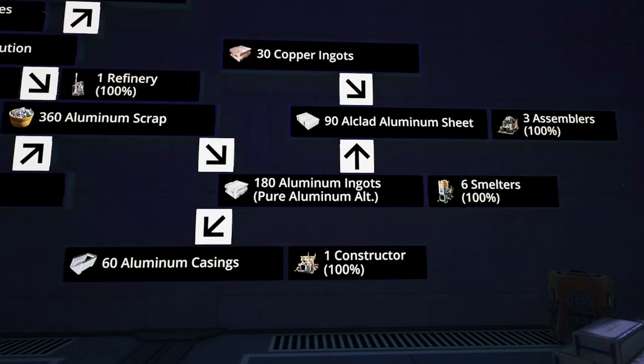We take the 360 aluminum scrap and send it into six smelters set to use the pure aluminum ingot alternate recipe, producing 180 aluminum ingots. Using a manifold line, these go into one constructor and three assemblers. The constructor produces aluminum casings — using 90 ingots to make 60 casings per minute. The other 90 ingots go into the assemblers to produce all-clad aluminum sheets, which also require 30 copper ingots. We're bringing in copper ore and running it through a couple of smelters. Finally, the all-clad aluminum sheets and aluminum casings are loaded back onto the train and shipped to our storage system.